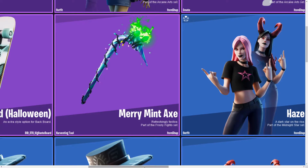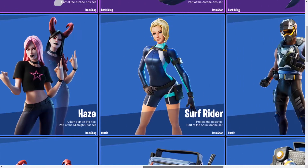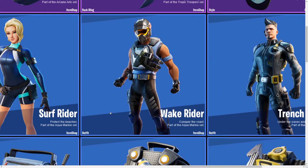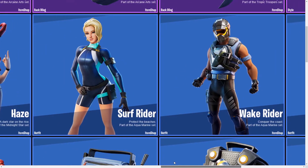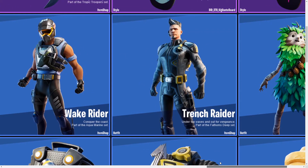We have the Haze skin, which I'm guessing is going to be 1200 V-Bucks with two different styles, part of the Midnight Star set. Then we have the Surf Rider — 'Protect the Beaches,' part of the Aquamarine set — and the Wake Rider from the same set, 'Conquer the Coast.' These look very nice; I'm guessing they'll be 800 V-Bucks.